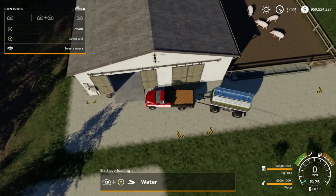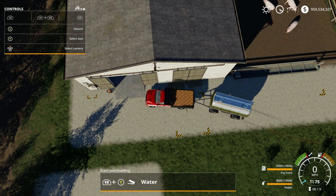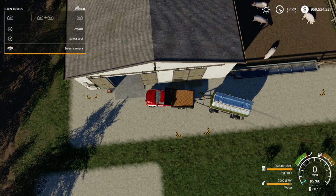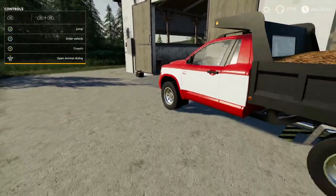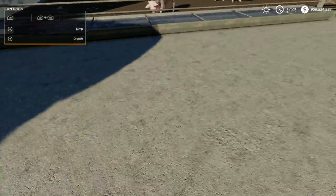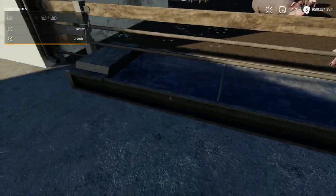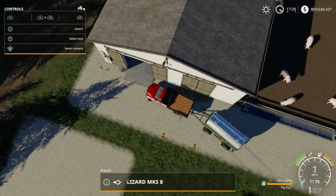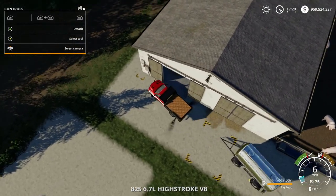The water trigger is also to the right. It pulls up right there — it's that rectangle right there. You unload water with RB and Y, and it fills up. You can see the animation — it actually shows a fill level and everything, you can see the water going in.